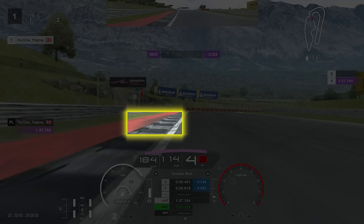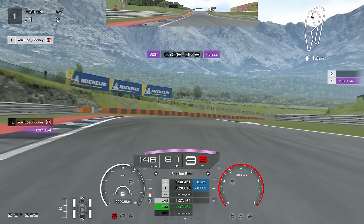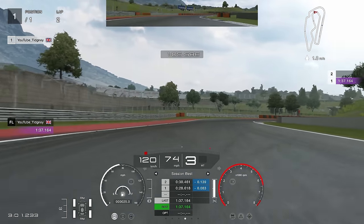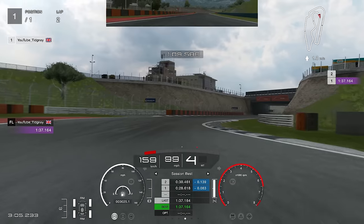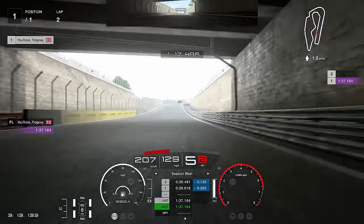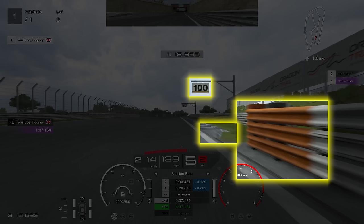Heading towards one of my favourite corners in Gran Turismo — the quadruple apex corner. The black or grey mark ahead of you is my brake marker. What you're going to do is: hit the first apex, miss the next, then hit and hit the last two. So it's hit, miss, hit, hit. Try and remember that one — it's a bit like the Nürburgring section but the sequence here is hit, miss, hit, hit.